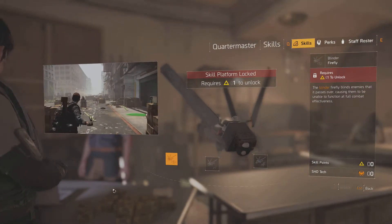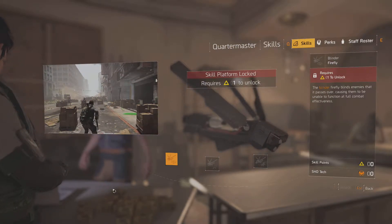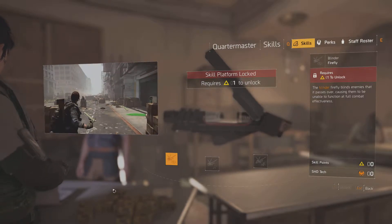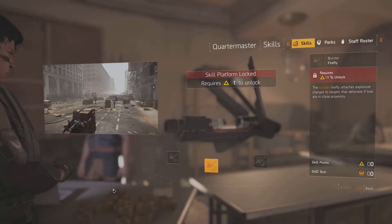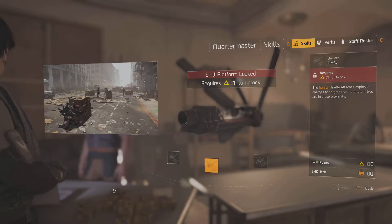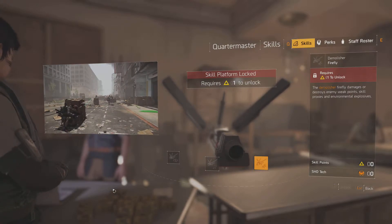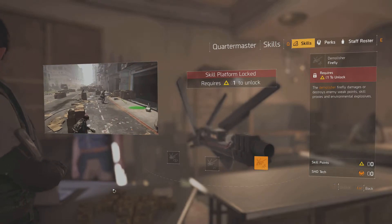The last skill is Firefly. This is Blinder Firefly — the Blinder Firefly blinds enemies it passes over, causing them to be unable to function at full combat effectiveness. Our next one is Burst Firefly — the Burst Firefly attaches explosive charges to enemies that detonate if 2 are in close proximity. And our last one is Demolition Firefly — the Demolition Firefly damages or destroys enemy weak points, skill proxies, and environment explosives.